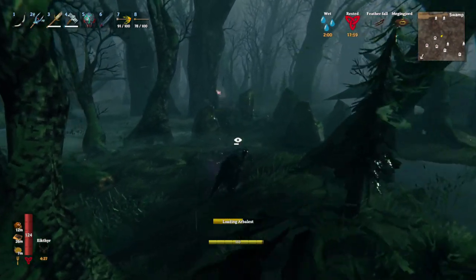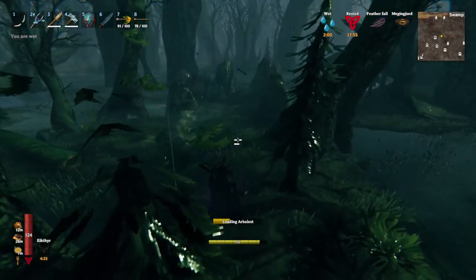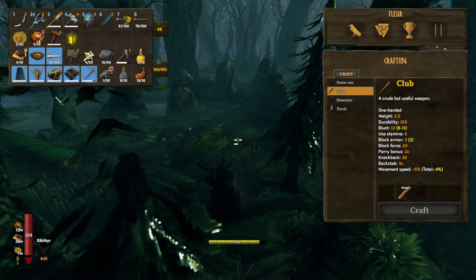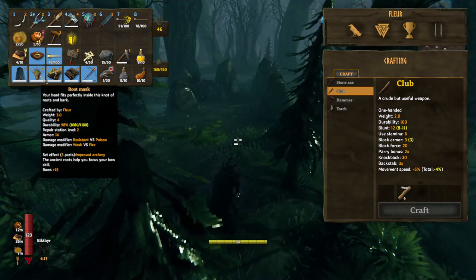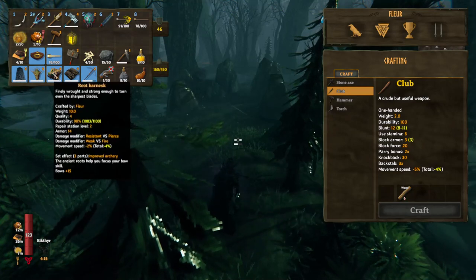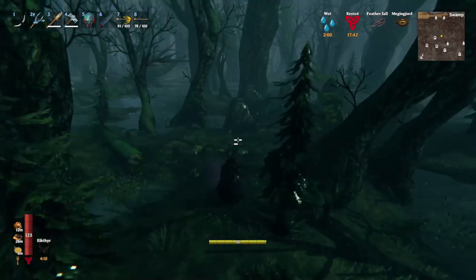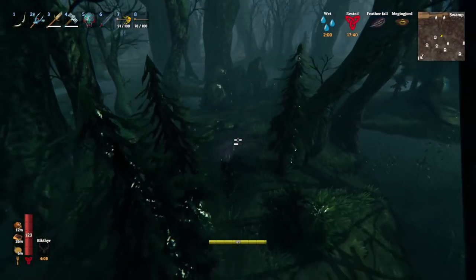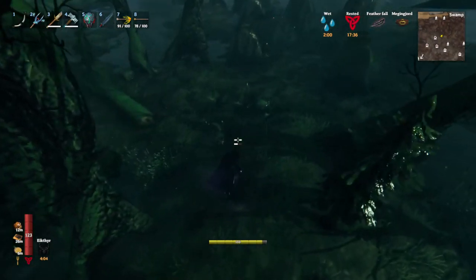I have an interesting set — sort of a custom set for this purpose. Root mask, just in case any ooze sneak up on me or blobs or whatever. Root harness, if any draugr archers come out of the woodwork and snipe me out of nowhere, I'm fine. And I have Fenris pants just to remain relatively quick. I don't really need the full root set for this operation.